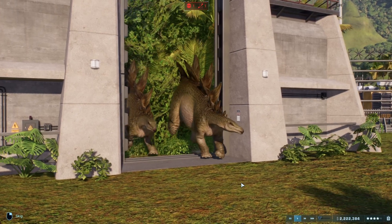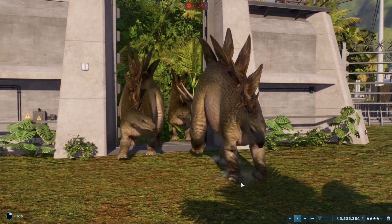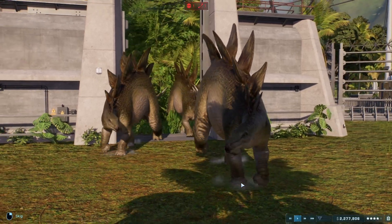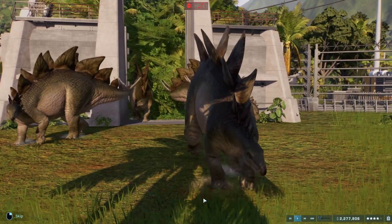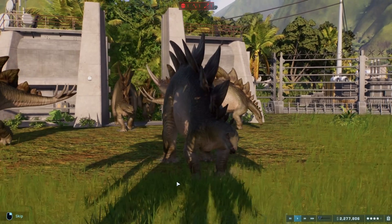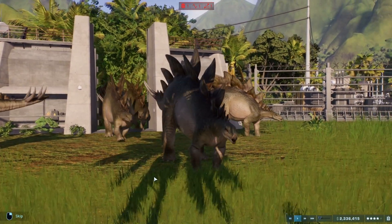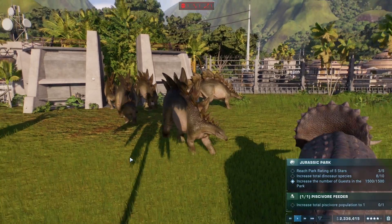Our fifth entry is the Stegosaurus, another armored herbivore entering the fray with a herd size of six. These guys are even bigger than the Triceratops. I'm going to go over the dinosaur stat lines that the game has at the end so I don't spoil anything, but I think the stat line for the Stegosaurus may seriously surprise some people.